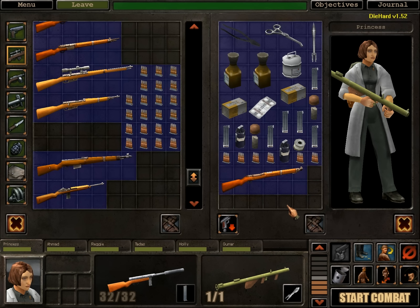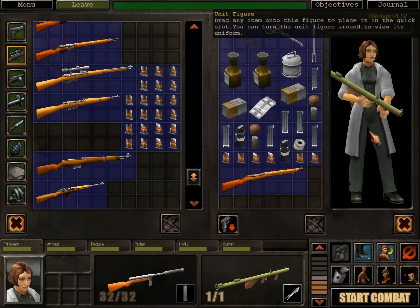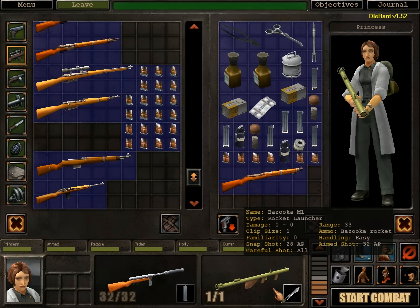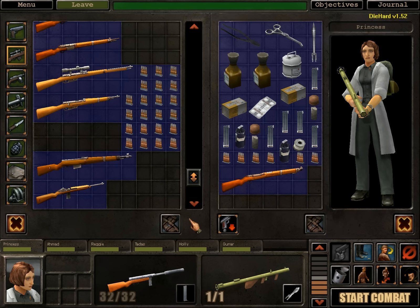Hello and welcome back to Let's Play Silent Storm, the Axis Campaign, with me Axion. We are in the inventory screen back at base. You may notice that Princess has been given a different rocket launcher — the one I originally gave to Reggie. I received a comment asking about a PK rocket and whether they could be fired from one of these, which got me curious, so I came here to check.